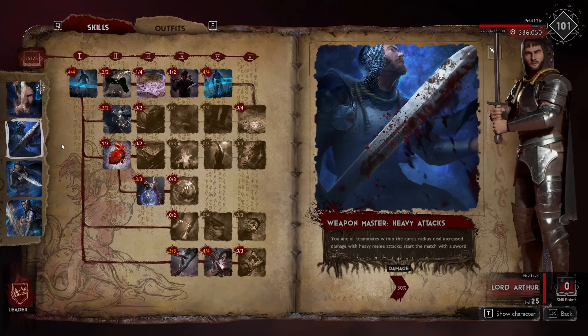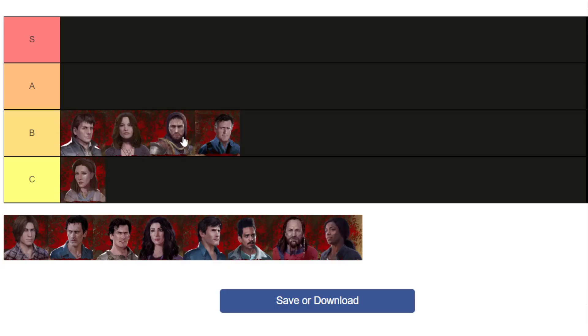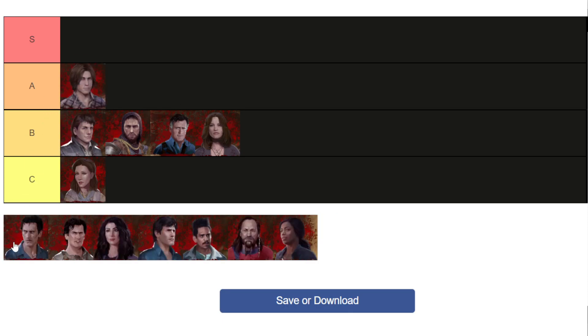These two leaders give so much more utility to the warriors, whereas you can use any healer. Cheryl isn't really too specialized in anything particularly great compared to the other healers. Alright, on to A tier.